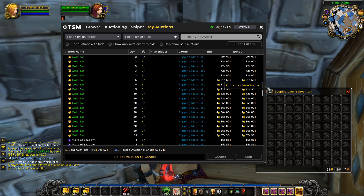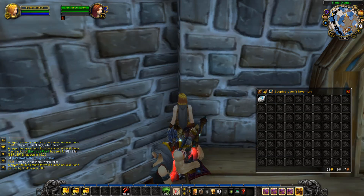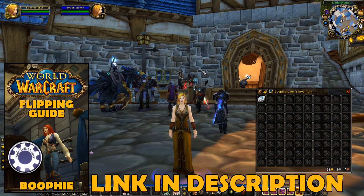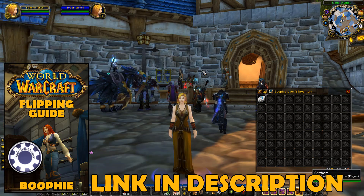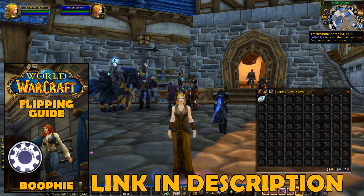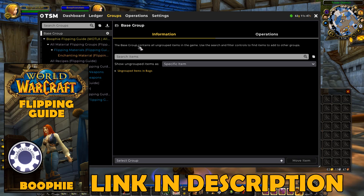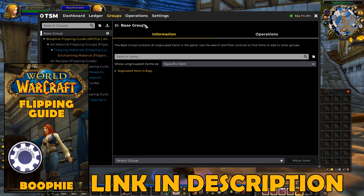We've got some really good items stacking up — just a week ago we had zero gold and now we've got 6,400 worth listed on the auction house, which is really nice. To wrap up this episode: if you'd like to learn how to flip on Wrath Classic or retail, I have a flipping guide that teaches exactly that, including how to set up add-ons like TSM, how to import my TSM groups and operations for flipping — all the groups and operations are included, just put in the import string from the guide.